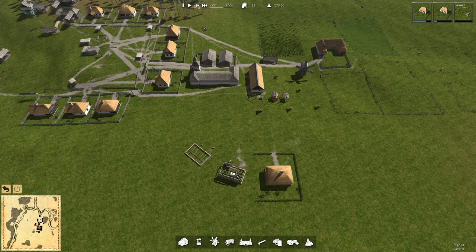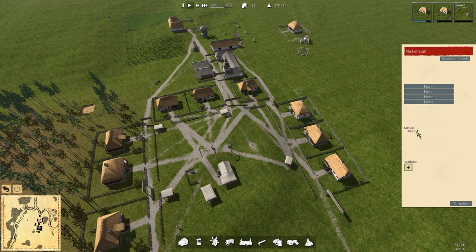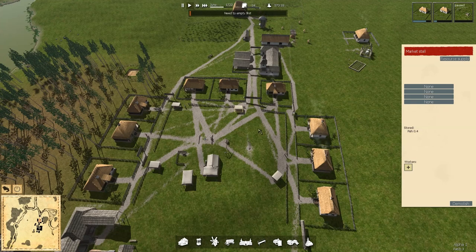You guys are working on this, we're going to get this going. Can I get into here yet? How are you doing? You are emptying — we're down to only 0.4 fish, so you're almost emptied. And I cannot demolish until it is emptied, so wait for that to be done.